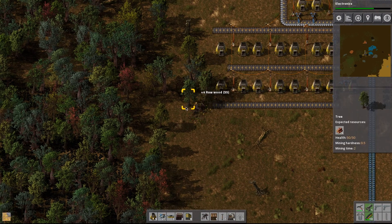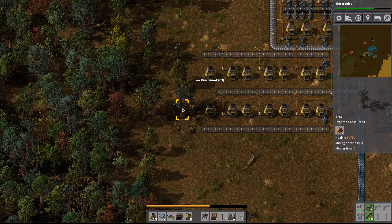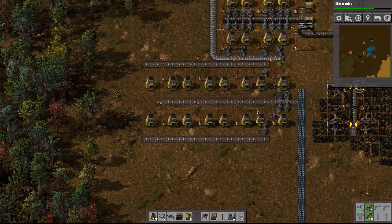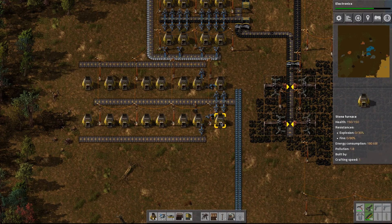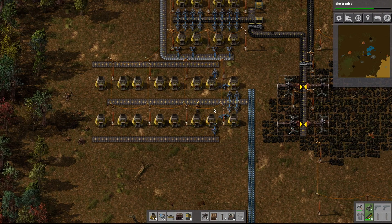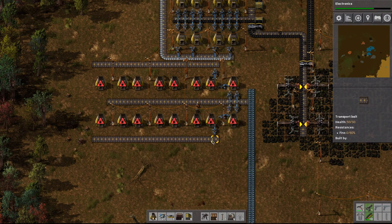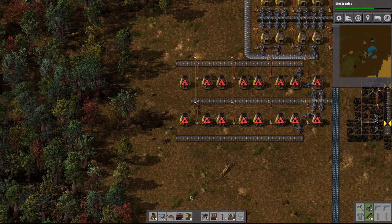This may look a little bit different than the other things I built because this part is going to produce steel, and producing steel is a two-step process. We need to first create iron plates and then re-smelt those iron plates to create steel plates. We're going to have iron ore and coal going in, inserted into the first stone furnace. Then there's going to be a filter sorter — we don't have those yet — which will filter out coal to put into the second stone furnace to smelt the iron plates. I've just roughed out the area where it will go.